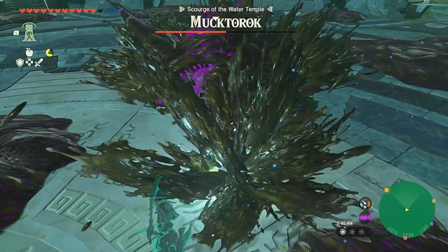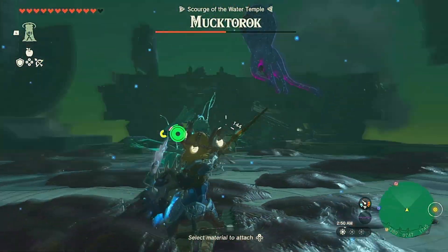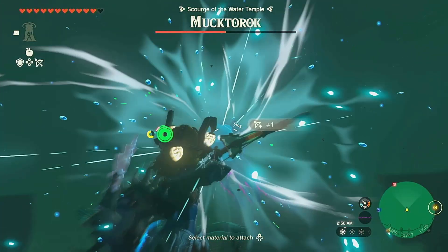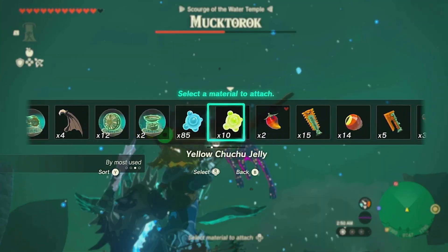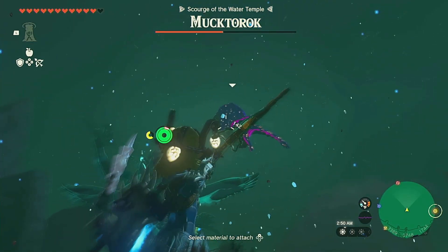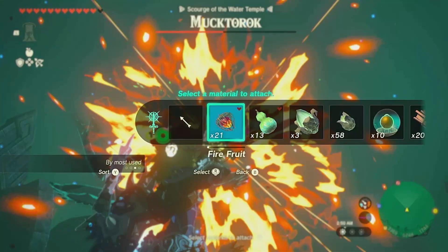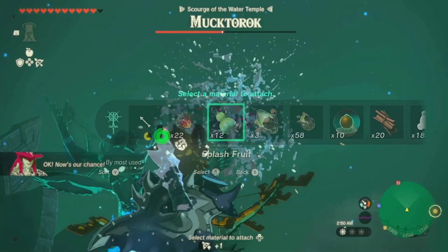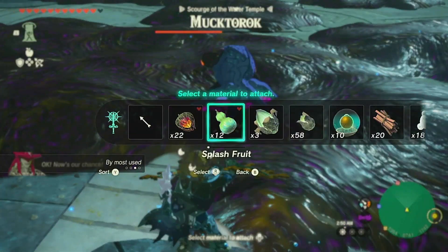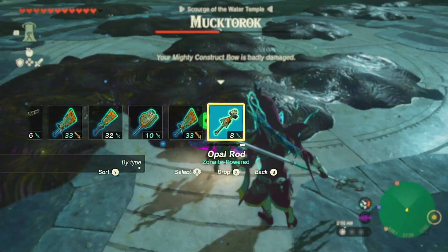Okay, let's try this. There we go. Now let's get the bow ready. Oh, you're going to jump in the air now — that's okay. Let's try a water weapon like this. Okay, that did not stun you. Maybe it was the king scale that did it. I don't know what did it, honestly. We're just going to keep spamming it with bunches of weapons. Okay, there we go. So definitely the water weapons worked very effectively.